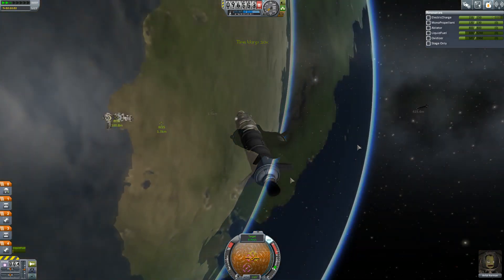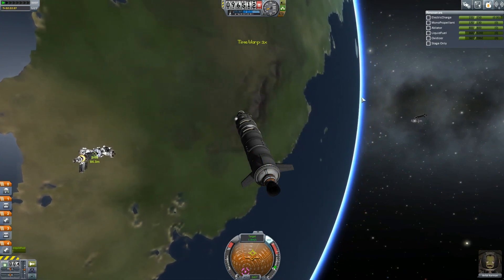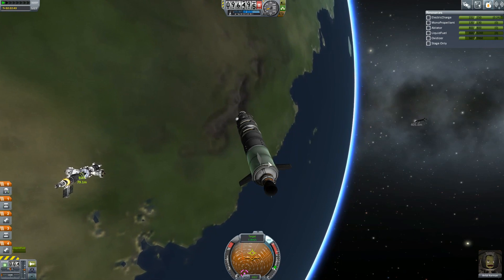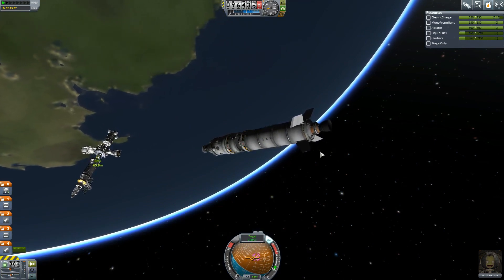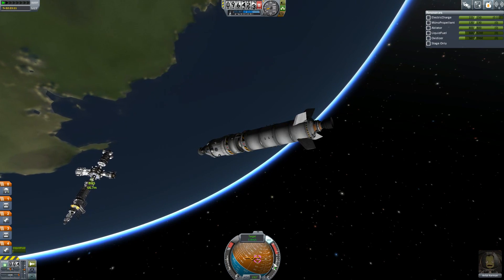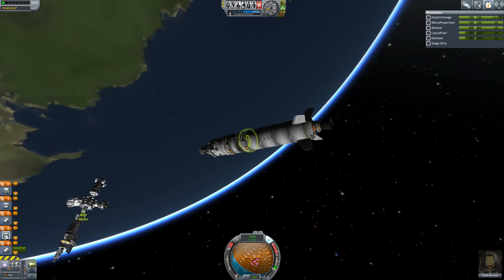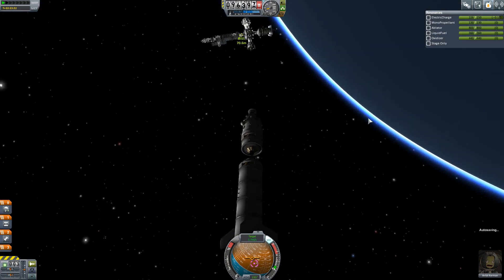I'm just going to do the final push to bring us in towards the BISS. A little push forward — bring us in at something like 10 metres per second. Nine, that'll do. Let's speed it up. Here she comes. This has been a really nice approach. We're within 100 metres now. At this point we can probably look at jettisoning this section. I'm going to use the power of the jettison to bring us in even closer.